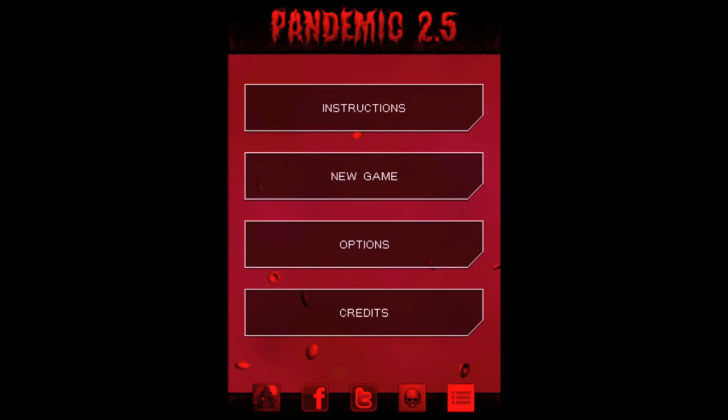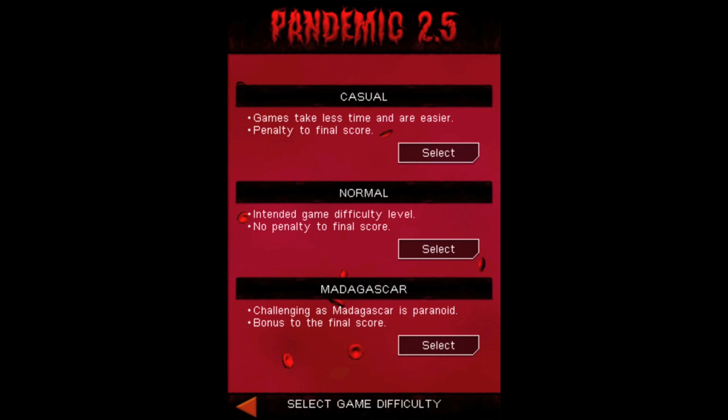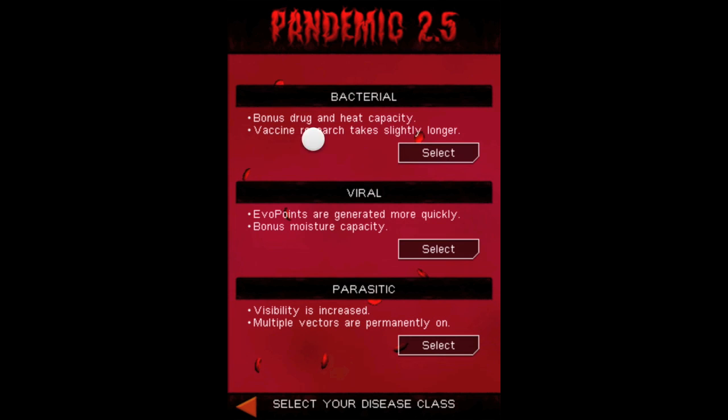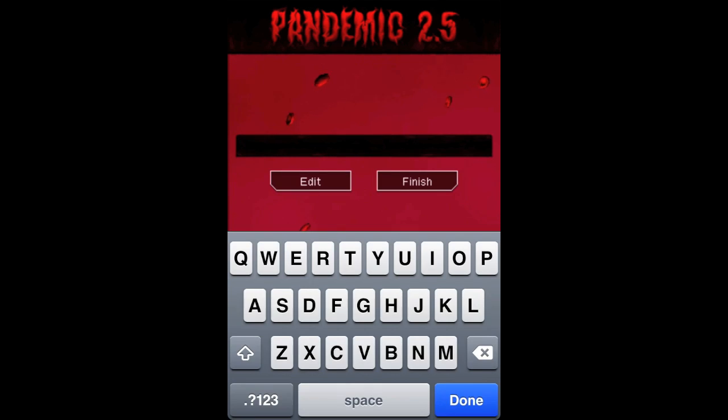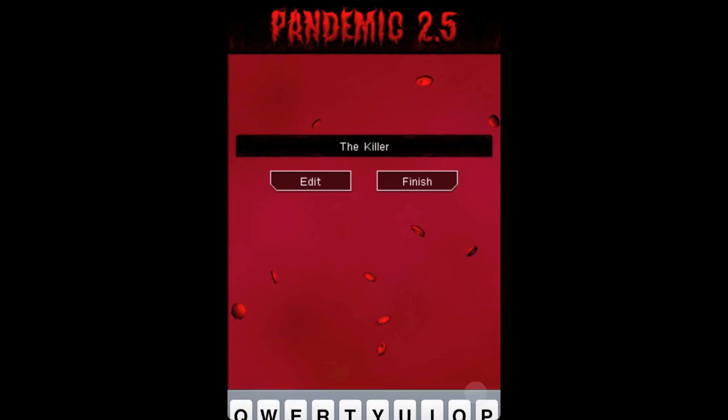I'm going to click New Game, choose Casual, and choose Bacterial. You can choose any of the disease types — it's personal preference, it just gives you different attributes. I need to choose my disease name and I'm going to name mine 'The Killer,' because my disease is going to kill everyone.